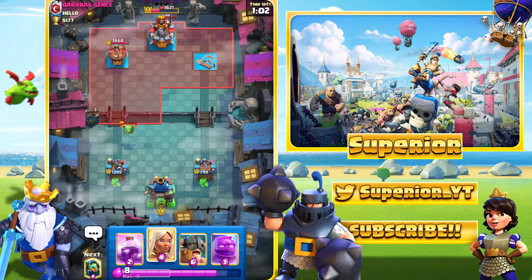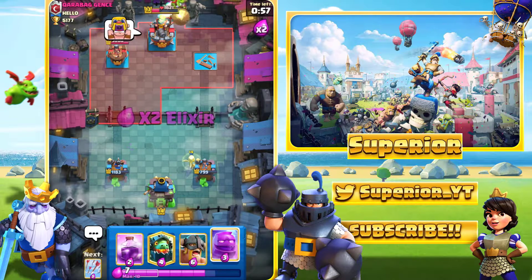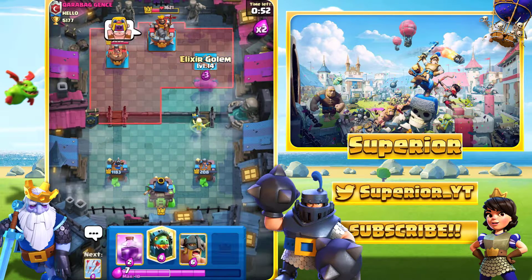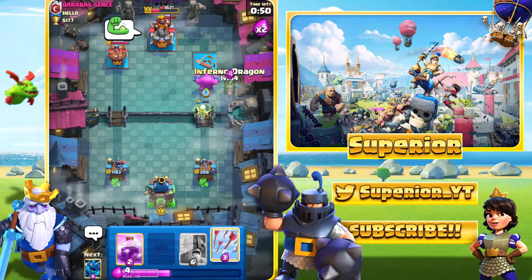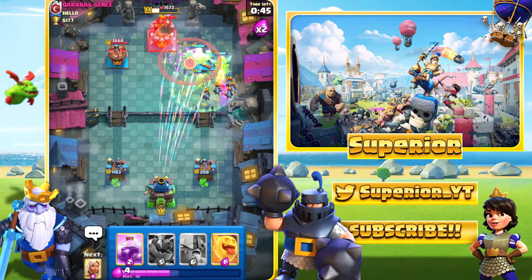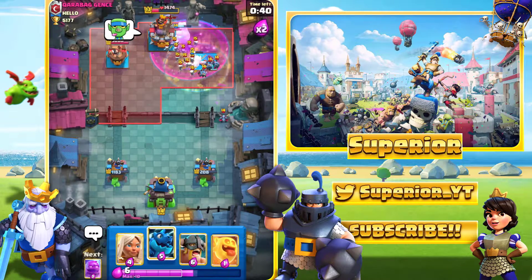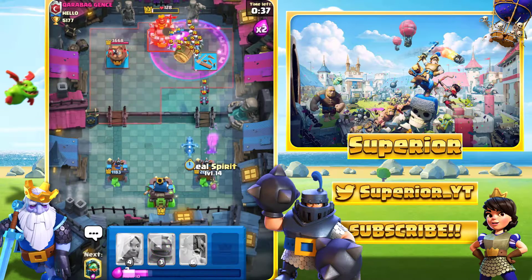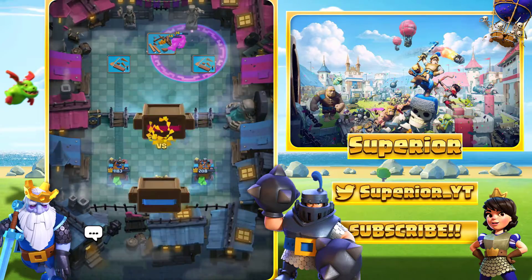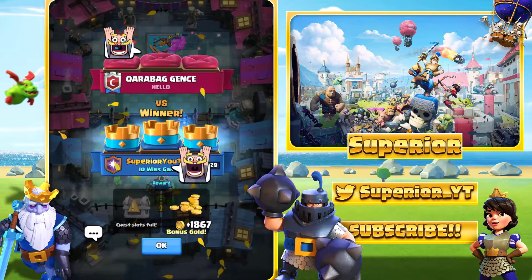I said at the start that if I'm going to lose to any card it will be Balloon — but we managed to take it out. I'm not going to go E-Golem because he does have Scarmy, which would defeat the purpose. We did get some King Tower damage — about two to three hundred by the look of it. I need Arrows for the Minion Horde and to deal with the Scarmy. He goes with a Rocket spell. We'll just hit him with the prediction right here — nice Scarmy buddy — hit him with the emote, and that my friends is going to be the game.